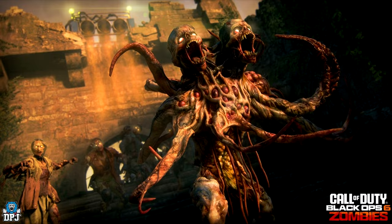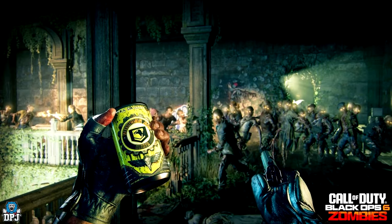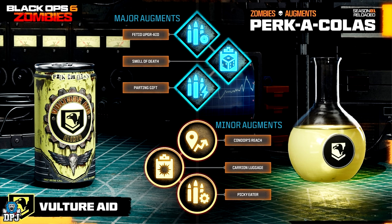The new Vulture Aid major augments: Fetid Upgrade — undead zombies have a chance to create a gas cloud that charges your field upgrade. Smell of Death — undead zombies have a chance to create a gas cloud that conceals you while standing in it. Parting Gift — Vulture Aid ammo drops give you more ammo for wonder weapons. The Vulture Aid minor augments: Kandor's Reach — auto pickup loot from farther away. Carrion Luggage — critical kills have a chance to drop extra salvage. Picky Eater — undead zombies have a higher chance of dropping your current equipment.